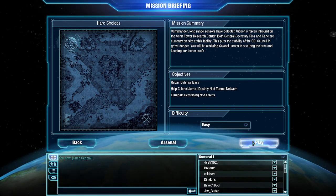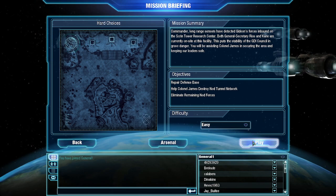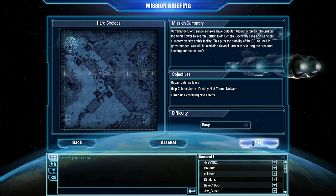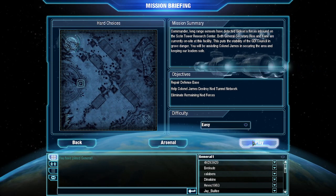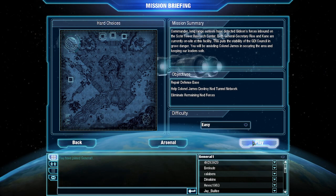Commander, long-range sensors have detected Gideon's forces inbound on the Scrin Tower Research Center. Both General Secretary Rios and Kane are currently on site at this facility. This puts the stability of the GDI Council in grave danger. You will be assisting Colonel James in securing the area and keeping our leaders safe.